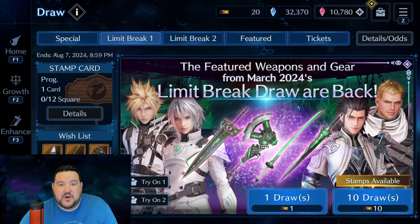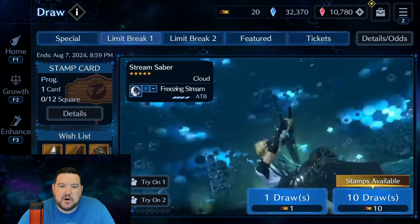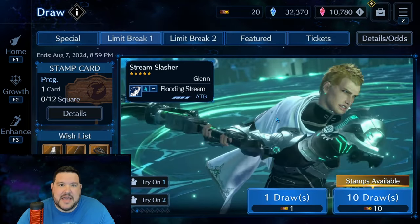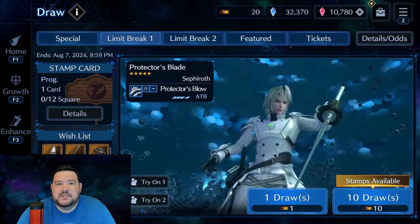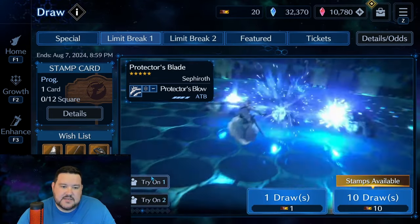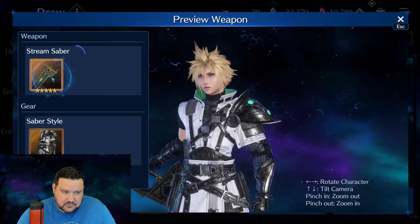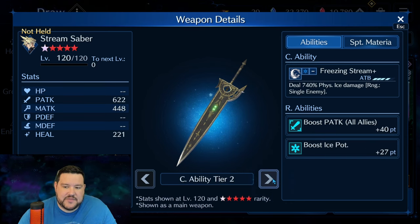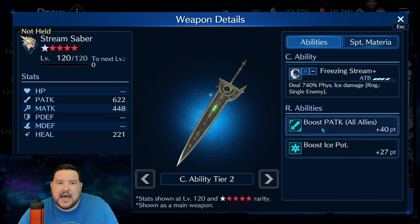So this is Limit Break 1. For anybody who doesn't know, these weapons were all released during the six-month anniversary, starting in early March. We had the first two, which were the physical attack weapons, followed up by the Zack and Sephiroth magic attack weapons. These weapons are insanely strong. If you look at Stream Saber, you can see physical attack to all allies. There are two weapons that do physical attack to all allies, and two weapons that do magic attack. Cloud and Glenn have physical attack ones — they go all the way up to 46. At OB6 you're looking at 40 points, and this does stack. It is outside of the regular boost physical attack — it's like a separate R ability.